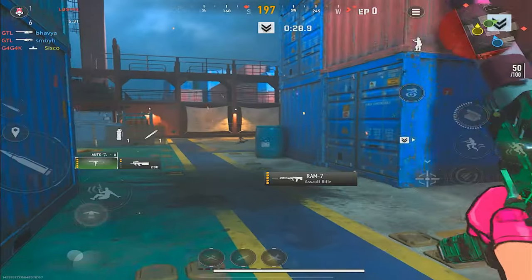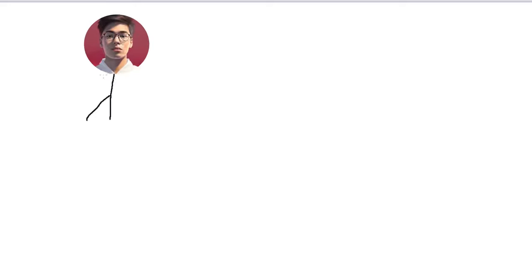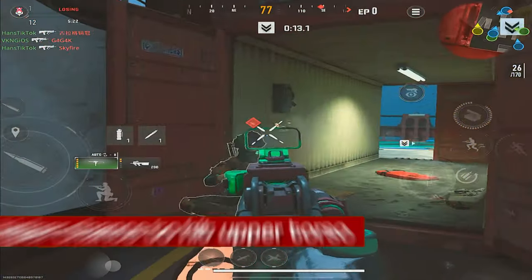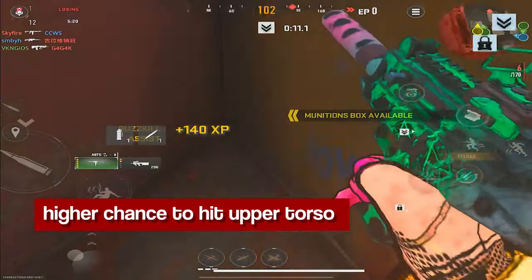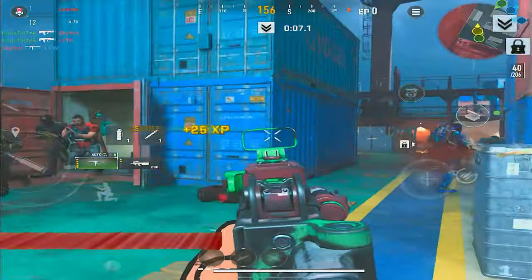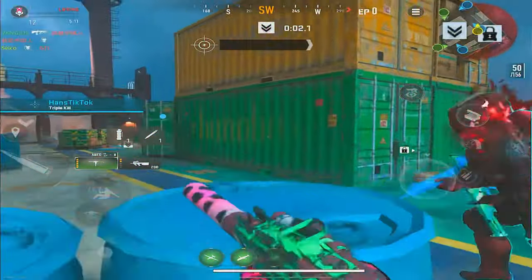Jump shotting — it's self-explanatory: you basically jump while you're in a gunfight. This is effective because when you're jumping, your enemies are much more likely to hit your legs rather than your upper body, while you're able to land shots on the upper body and maybe even a few headshots. This is great in a close-quarters gunfight where you don't have much room to work with, and you can pair this with spam dropping as well so you're never an easy target.